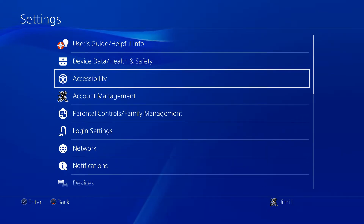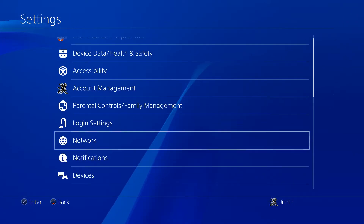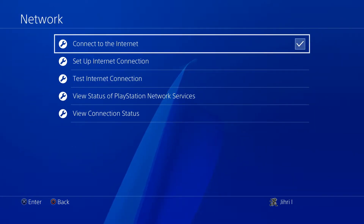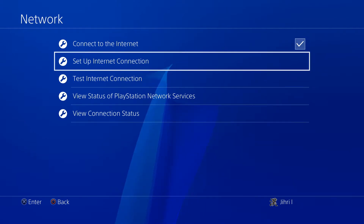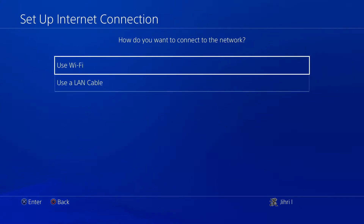It will only reset settings, like if you changed something in accessibility such as zoom or inverse colors. It will also reset network settings, and that's what we want. Now, there's a better option — if you use a DNS code, whether you set it on Wi-Fi or LAN cable, it's the same thing.